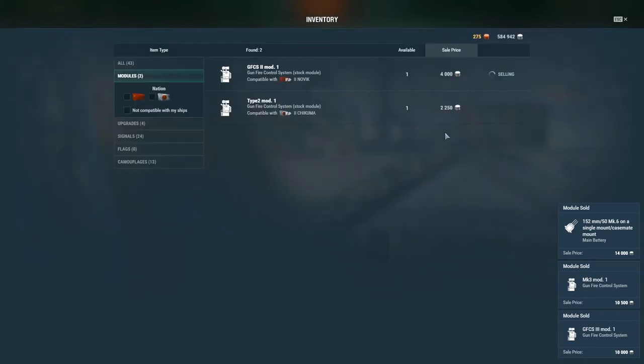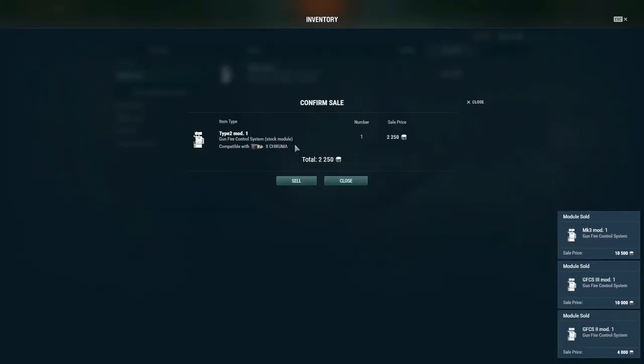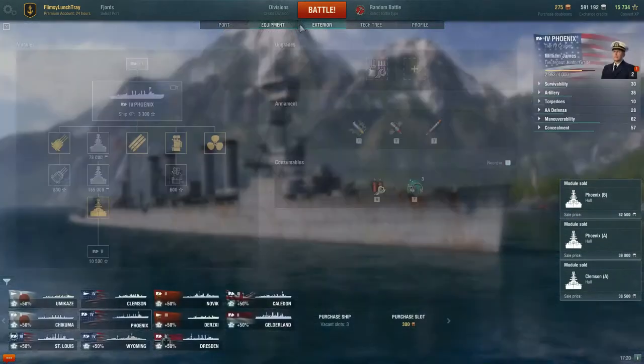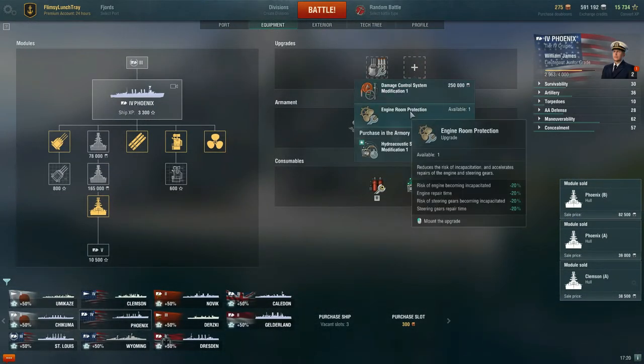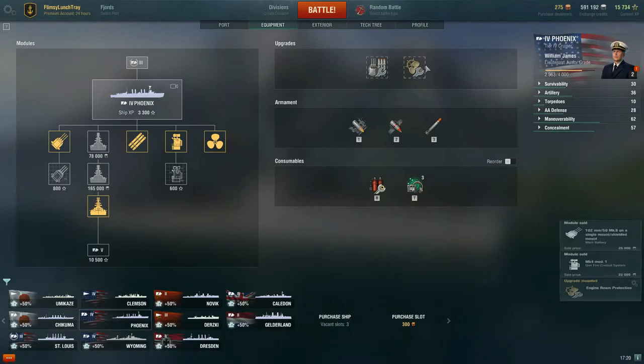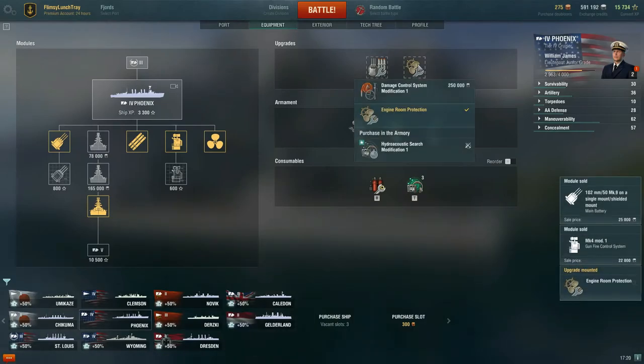We'll get rid of all those stock modules because we don't need them. Now I can go in here and throw in engine room protection, because if you're a cruiser and your engine gets knocked out at this low tier, you're not in too good a shape.